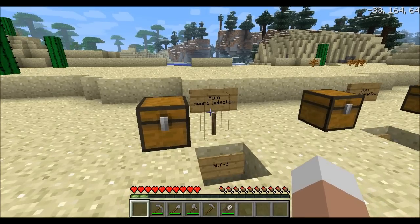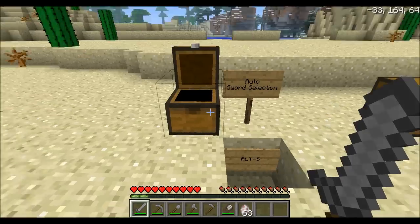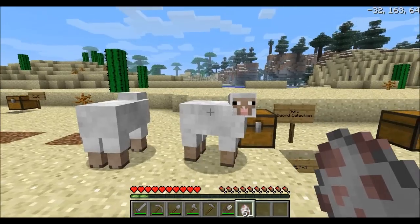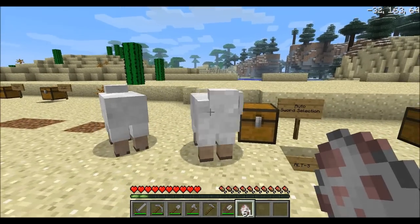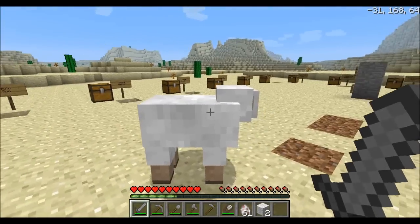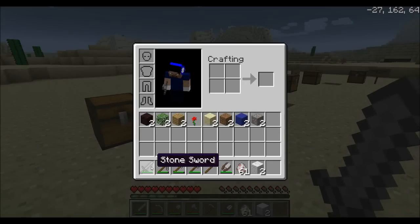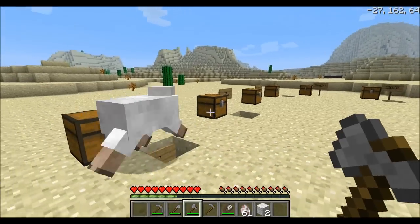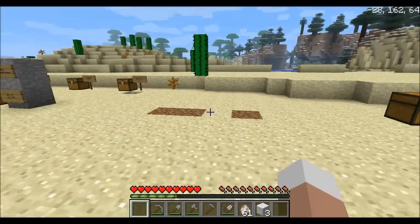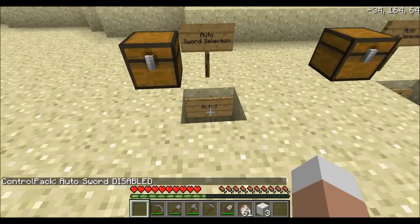This feature wouldn't be complete without the auto sword selection, which is the counterpart to that. I'm gonna spawn in some sheep and with the egg still in my hand I'll left click the sheep — and it will switch to the sword. Any tool, but it will switch to the sword. And obviously if you don't have a sword but have a tool selected, it will switch to your bare hand so you don't waste your tools. You can toggle that with Alt S.